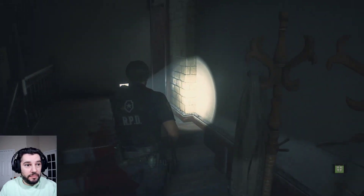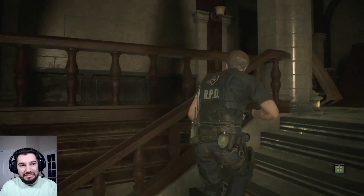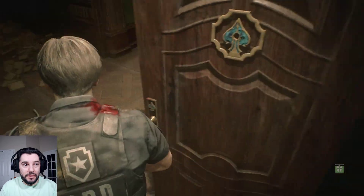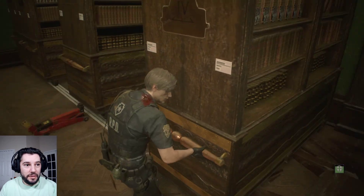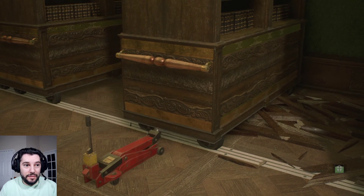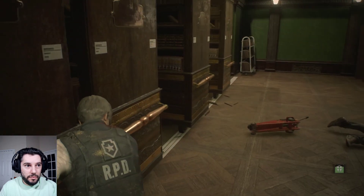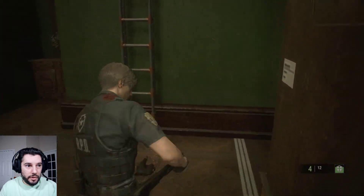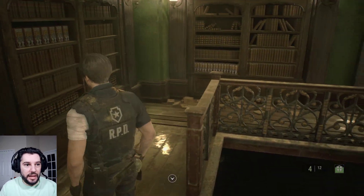We're going to hope we have enough time to actuate this — we have to pull this over once, use the lever, and then move the other bookcases twice. Mr. X is kind of right on our butt. There we go — we had enough time. We go up this ladder. He's in the room with us, which is fine. We're exactly where we want to be.